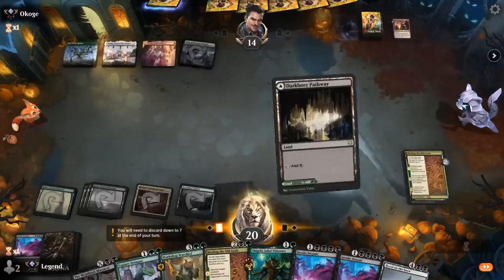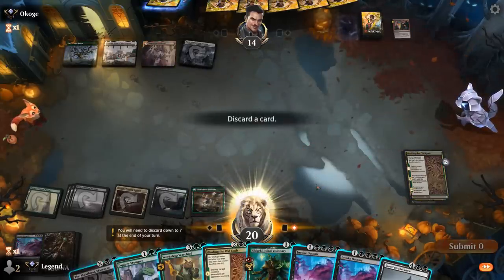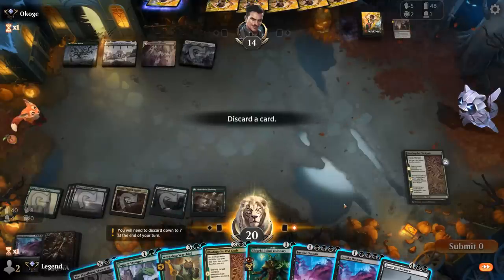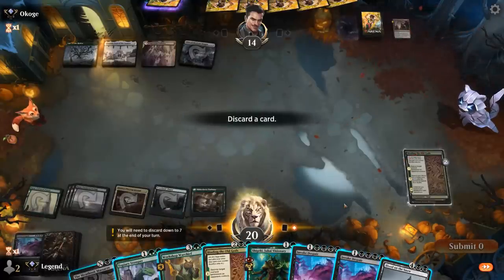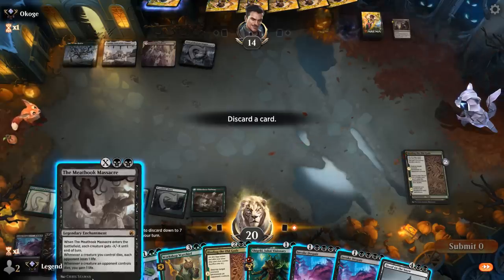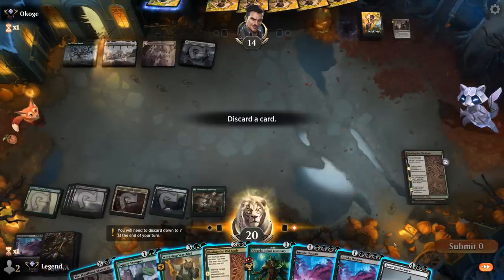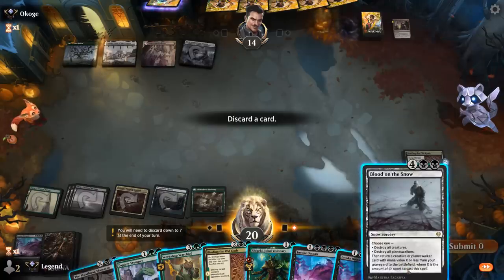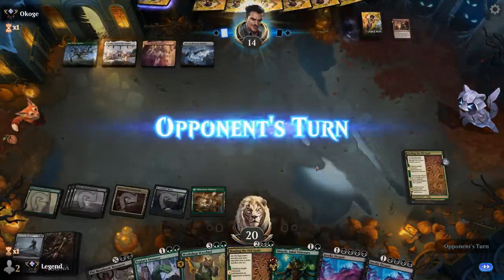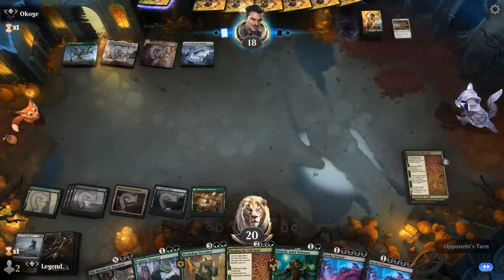What do we get rid of? Not sure how good Meat Hook Massacre is in this matchup. Stomper for more mana sounds good. Blood on the Snow might just be too slow, whereas Meat Hook Massacre could drain the opponent in combination with Warchief. Let's go with discarding Blood on the Snow — can always get it back with Visionary. Ravelry gains four and draws a card, and our opponent's not doing much else.